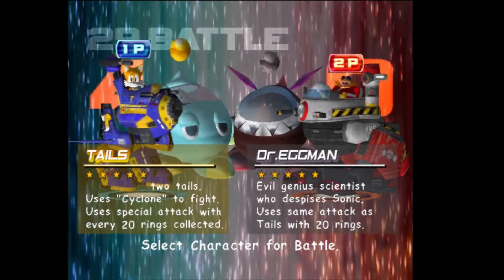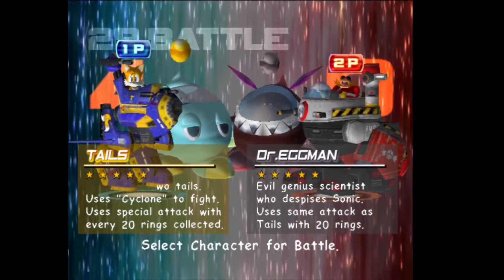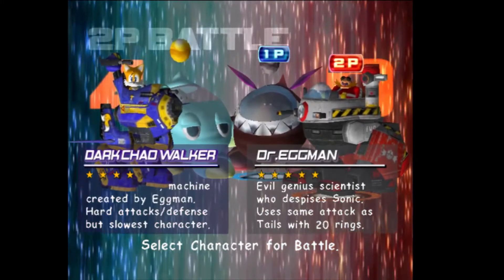Sure wouldn't be an episode of this Let's Play without some sort of curse. Anyway, let's keep going. This is the battle mode for the shooters. You've got your typical main characters, Tails and Eggman. And then you've got Chao Walkers — they're so cute.